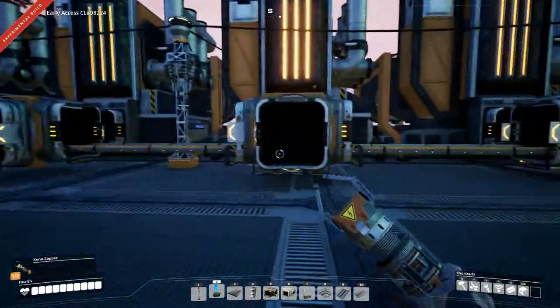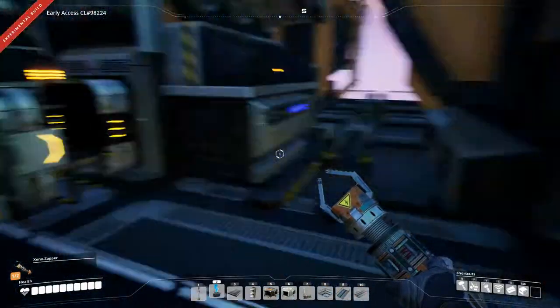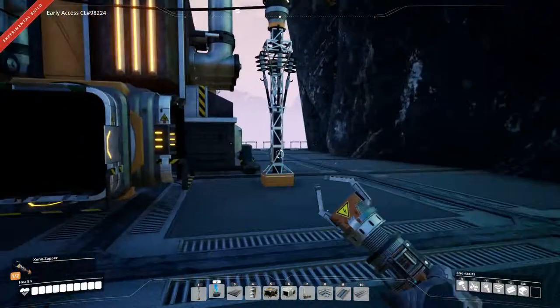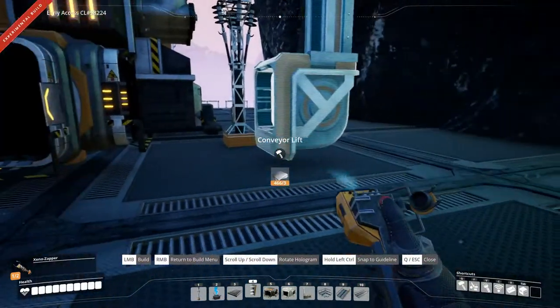Everything is ready, everything is hooked up to power. All of these are hooked up to the belts and everything. So we just need to get the coal down here, and we're going to do that by building a conveyor lift.